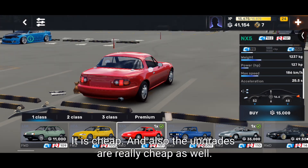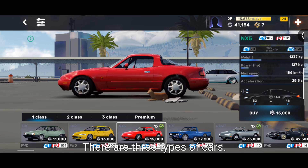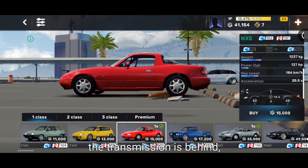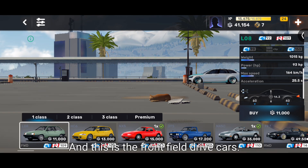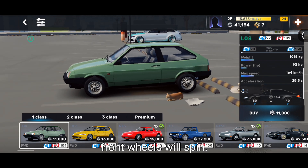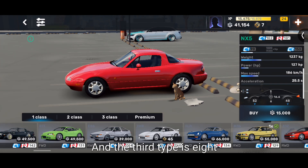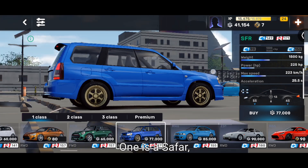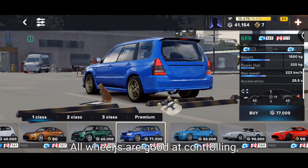Right now I have the NX5 — it's good, you should get it, it's cheap and the upgrades are cheap as well. There are three types of cars: RWD (rear-wheel drive), where the rear wheels spin on acceleration; FWD (front-wheel drive), where the front wheels spin; and AWD (all-wheel drive). In class one, AWD is usually locked but it's the best option — all-wheel drives are good at controlling speed and turning, essentially an all-in-one package.